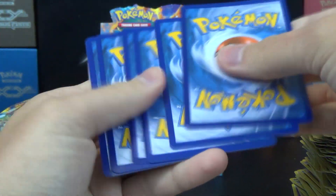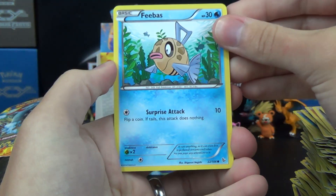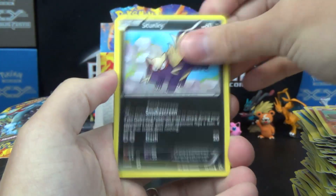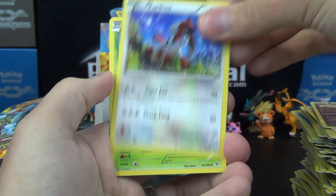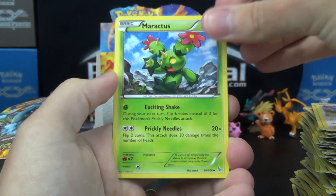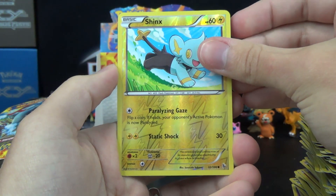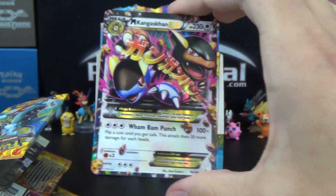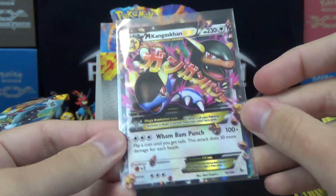This is the last pack, last chance for glory. We've got a Phoebus, Fletchling, Geodude, Stunky, Bergmite, Krokorok, Furfrou, Maractus — the reverse is a Shinx — and the final card of this box is Mega Kangaskhan EX! Very nice, strong way to end right there. That's one of the more off-centered EXs I've seen recently.